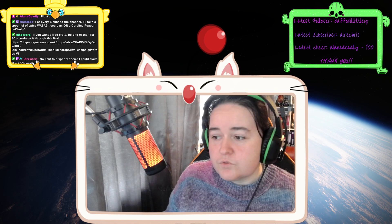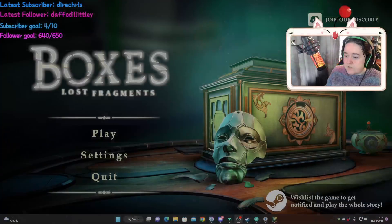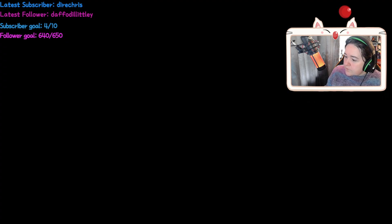Wishlist again to get notified and play the whole story. So we're going to give this a try. I need to put it to the right actual... there we go. That would be an idea. Let's actually put the... turn that off. What am I doing? Turn it off, put it to the right thing. Nope, that's pretzel. We don't want pretzel. Boxes.